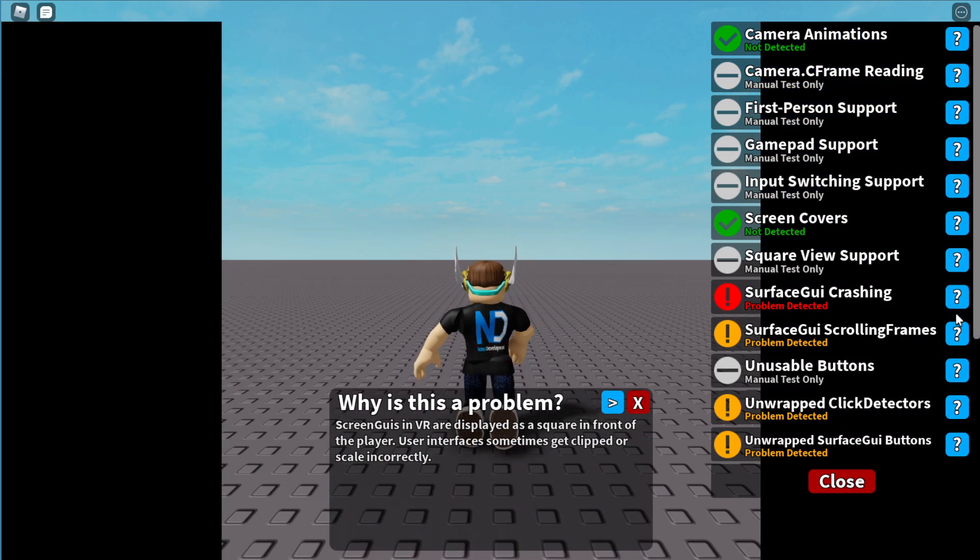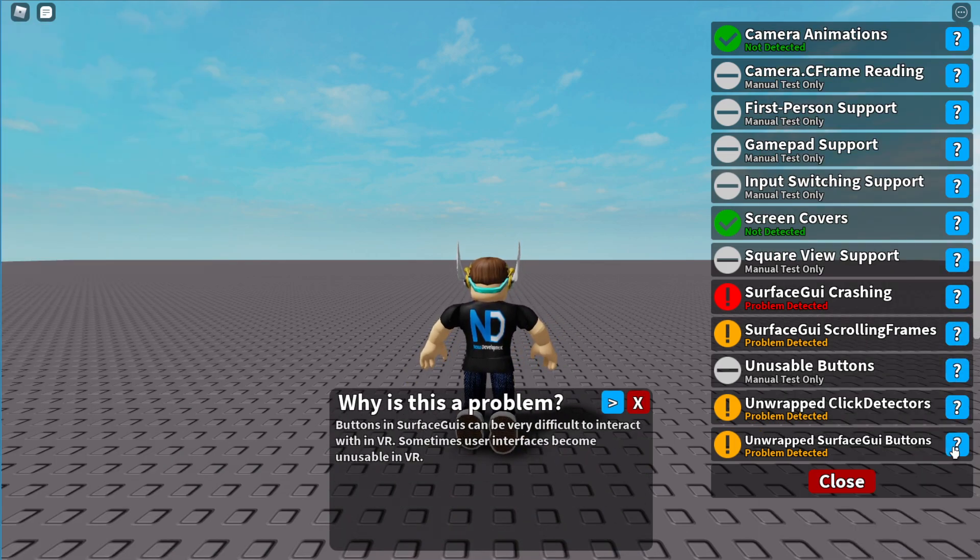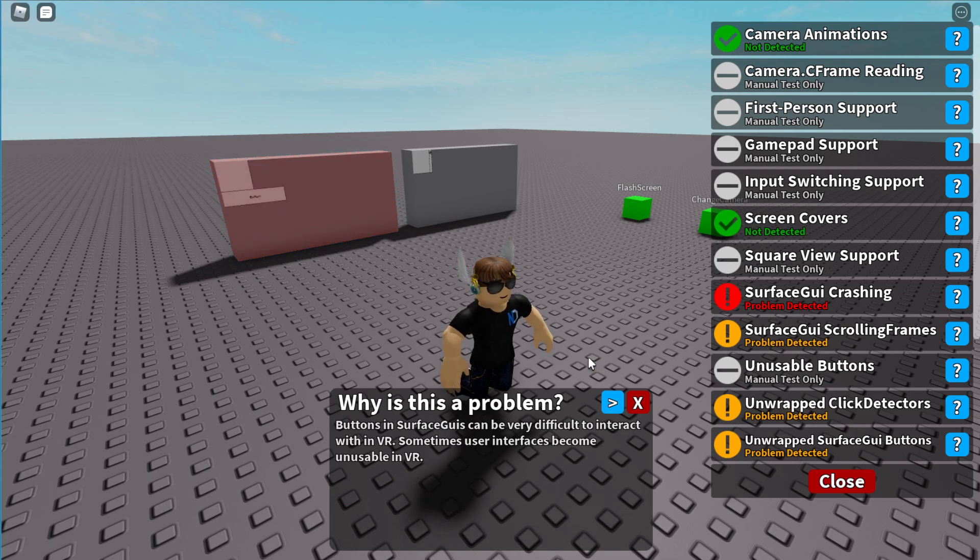They all have some sort of relevant information to go over, and some will actually point out specific problems. I should point out that this is not a replacement for testing in VR. Seeing these being green is a good way to make sure you don't have any common problems before testing in VR, but you still should be testing in VR because you will miss stuff, and testing things manually is something you'll still have to do in VR for the most part.